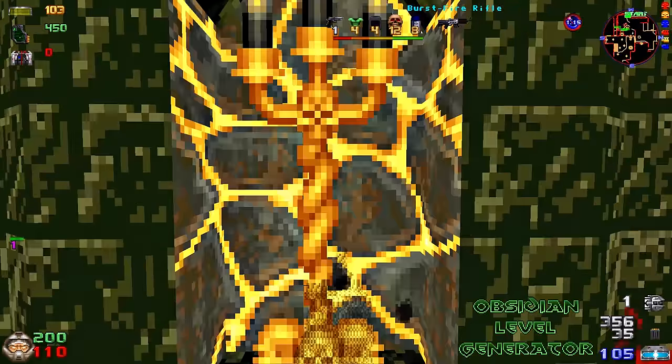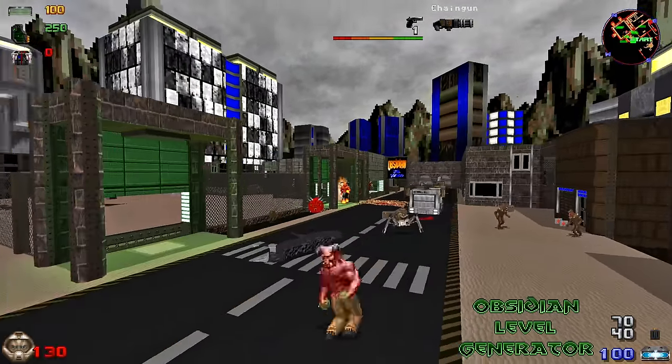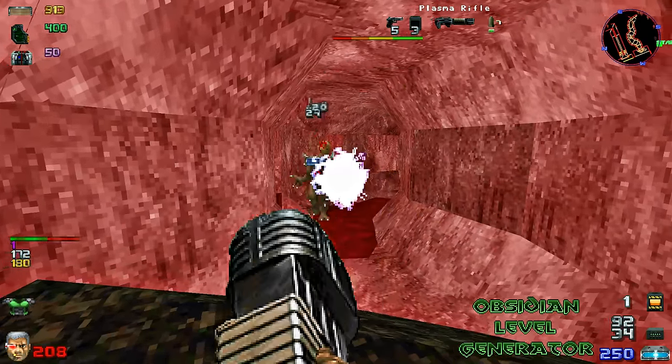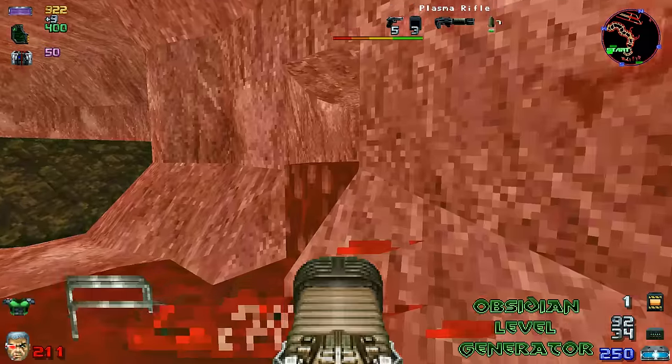Some secrets may be hard to spot at first, but after you've seen all of them it gets a lot easier. You can generate streets with vehicles, tunnels, caves, sewers, forests, and even some very unusual environments. The possibilities are truly endless with Obsidian, and luckily it still gets updates from its developers at the time of this video.